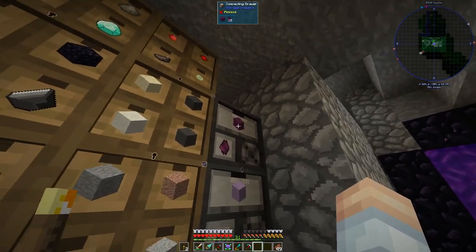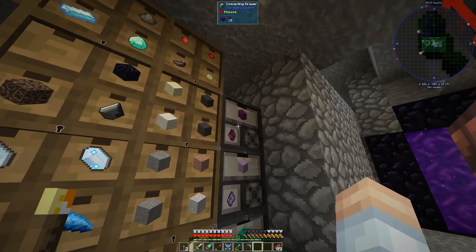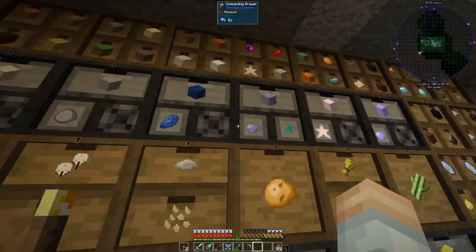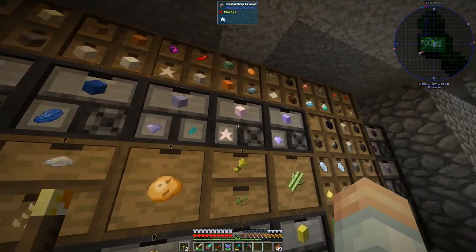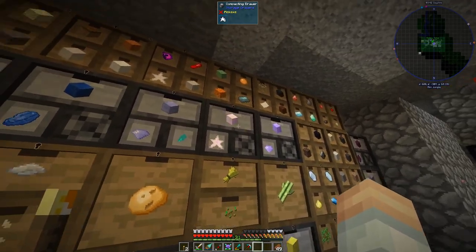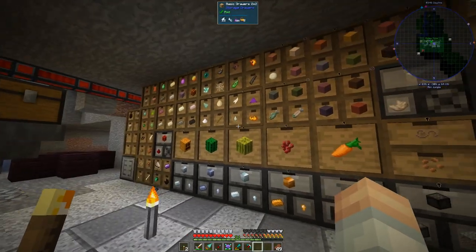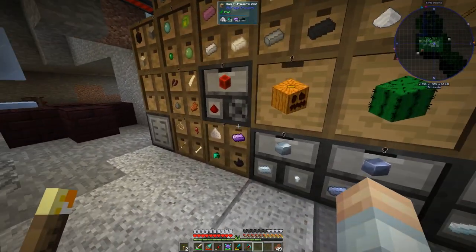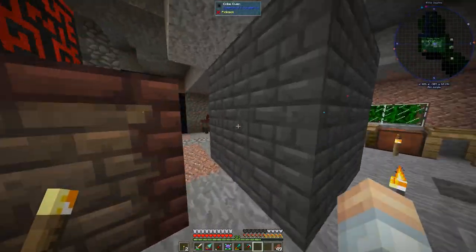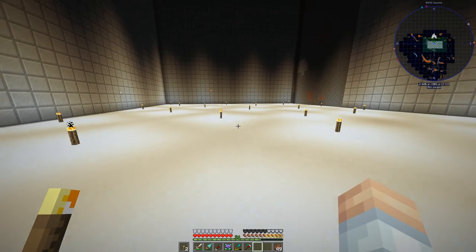Up here we've added some more storage drawers. We've got the different crystals from Environmental Tech being built into compacting drawers so we don't have to craft the blocks manually. Same thing with all the Actually Additions items - those crystals just go into compacting drawers. That makes it nice and easy. Let's go downstairs and look at some of the other stuff.